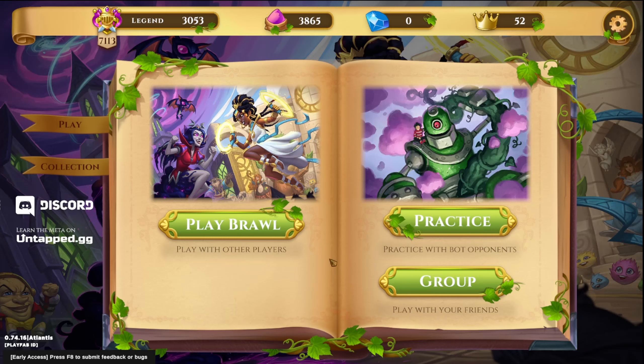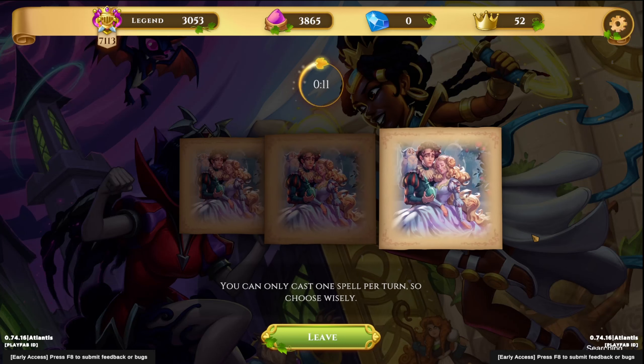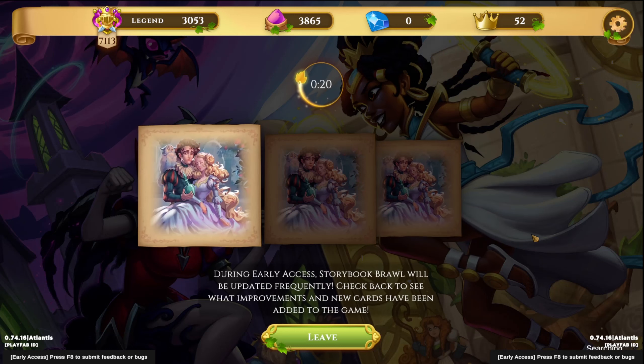Hello everybody and welcome back to another episode of Swipe Play Storybook Brawl. Today we're jumping right back into a ranked match, seeing what hero we get. Last time we got Geppetto and went for a creature summoning deck. That went pretty well actually — we finished third, lost to a big angry dwarf deck with an echo wood in the back. But overall I was pretty happy with it.